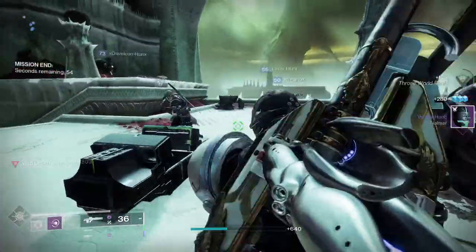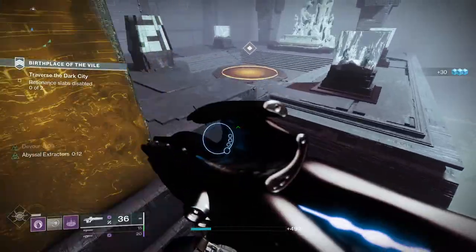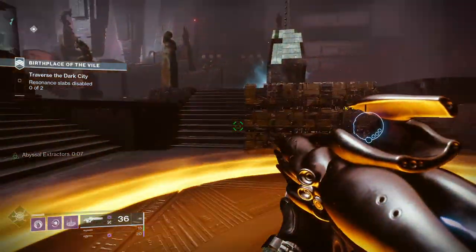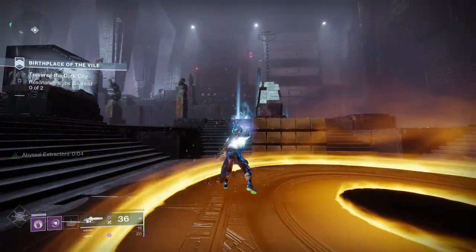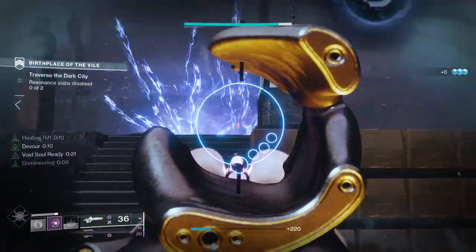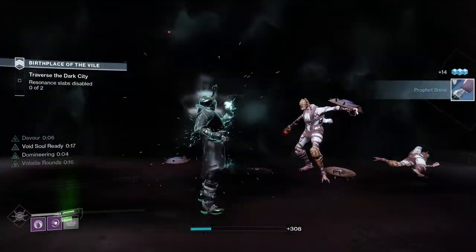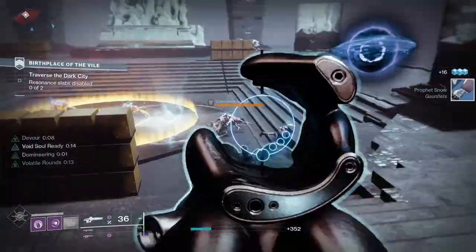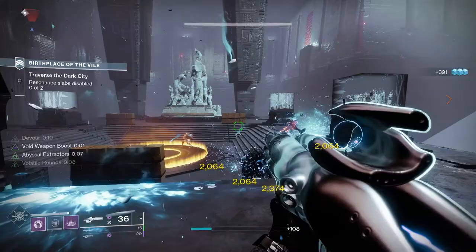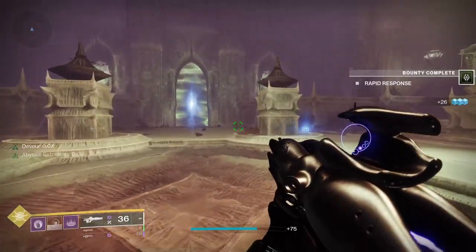Here's a quick reminder of the Void 3.0 keywords. Suppressed: the target is taken out of any active ability, cannot activate abilities or movement modes, and combatants are disoriented. Weakened: the target takes increased damage, has slowed movement, and is disoriented. Volatile: the target will explode in a void detonation upon taking additional damage — and if the target dies before volatile detonates, the detonation happens anyway.